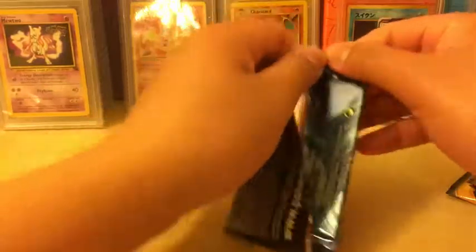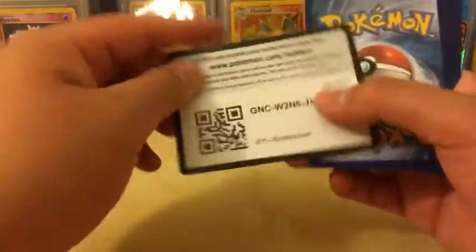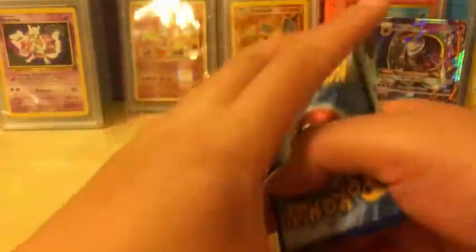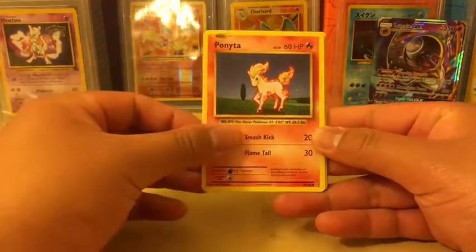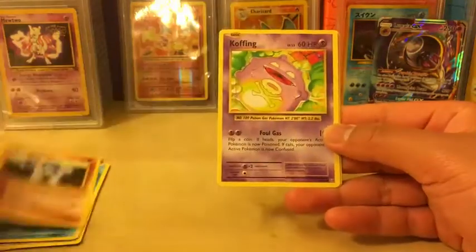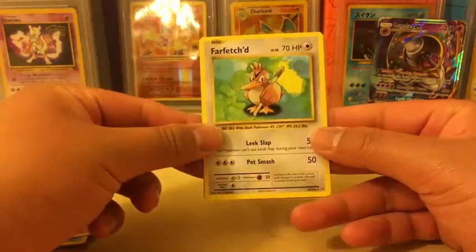Let's see if we can get a Charizard. This is the only set where the green coat does not matter. Starting off with Nidoran Male, Ponyta, Doduo, Pikachu, Staryu, Double Colorless Energy - very nice - Machoke, Koffing, Reverse Holo Poliwag, and Farfetch'd Non-Holo Rare. The troll of this set.